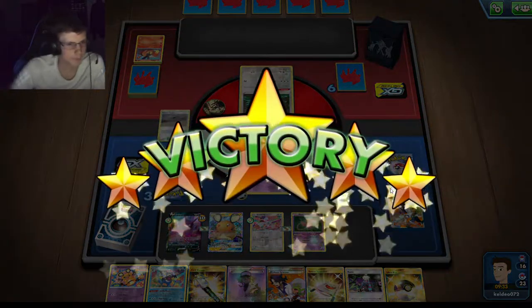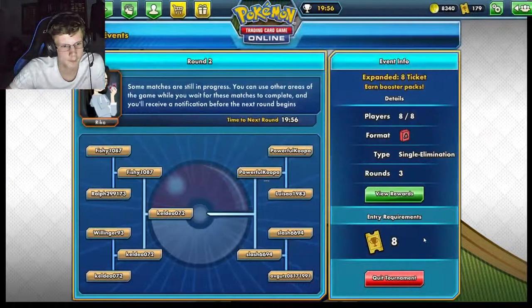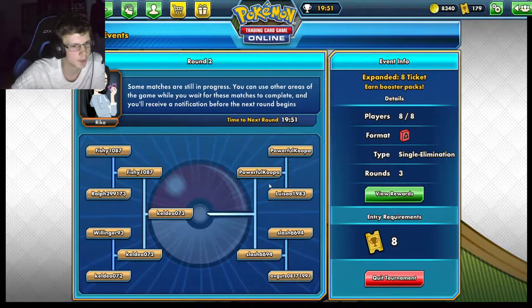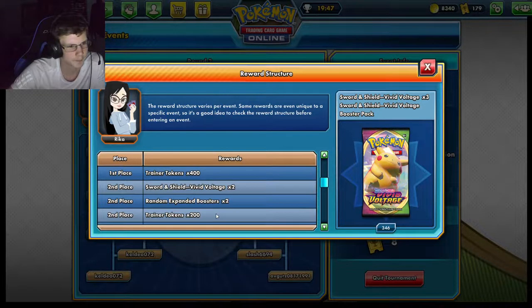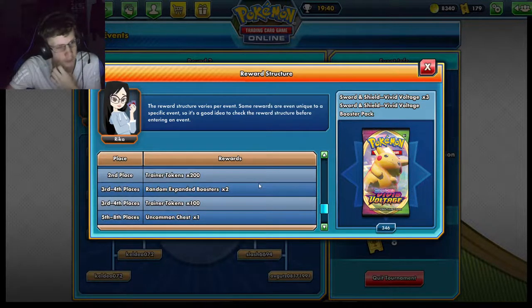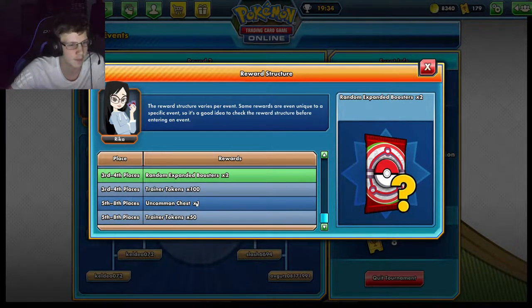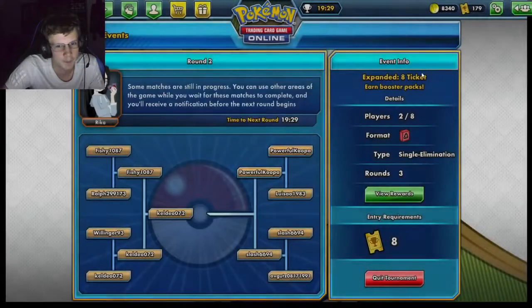GG — another really easy win. That was the guy who won instantly last game. Okay so I've already secured second place — that's like five packs basically. Second is honestly good. Third and fourth are actually good too, but anything besides getting first-rounded is fine because you get like nothing if you lose first round.